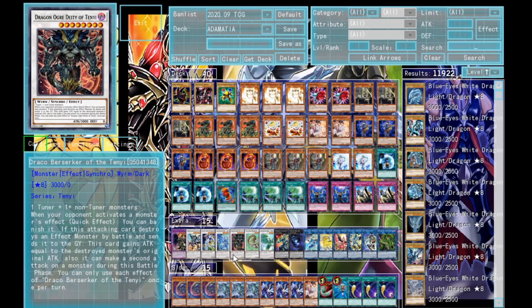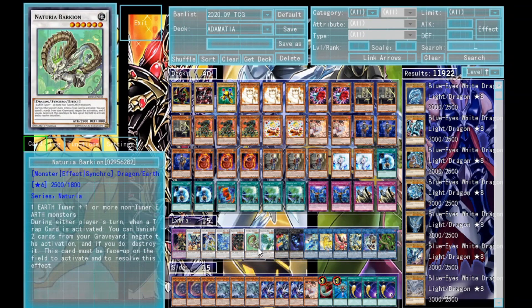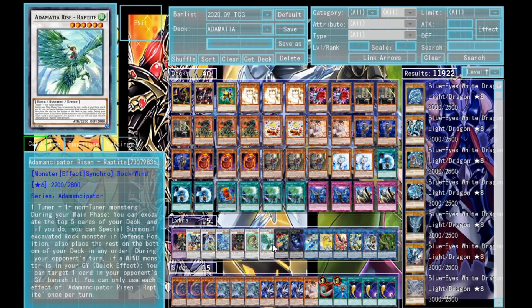I'm running one Drank a Berserker of the Tenyi — it can banish stuff from the field, and when this attacking card destroys an effect monster it gains attack equal to the destroyed monster's original attack and can make a second attack, gaining permanent attack. I really like the banishing effect — if they activate an effect while attacking, it banishes, and it doesn't target. I'm running one Naturia Barkion, which negates all traps just by banishing two — really cool. I don't run the Beast because I don't run any Level 3s.